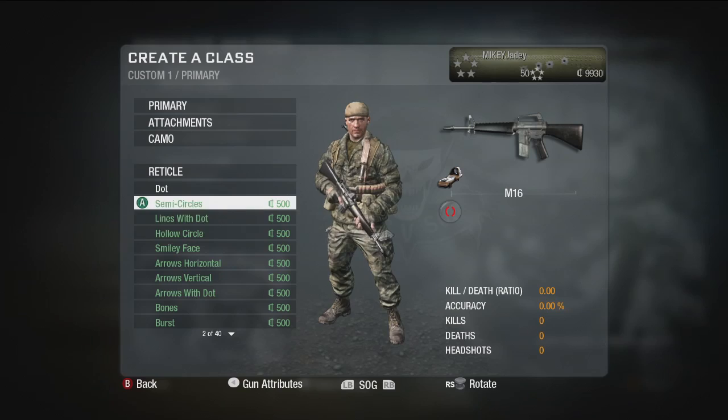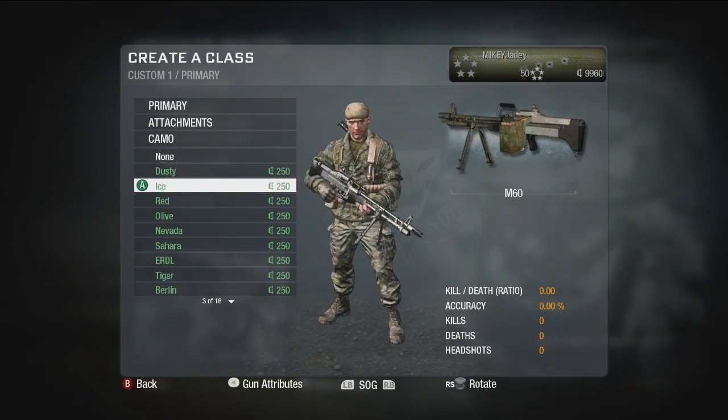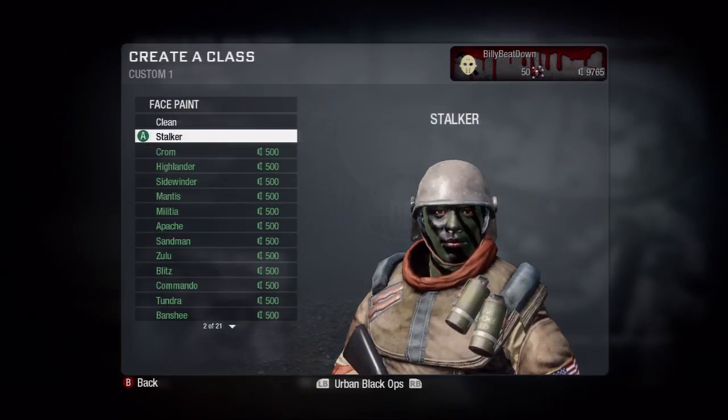Everything that relates to customization in our game has a currency price associated with it. The whole system is designed to give players freedom of choice to decide how they want to spend their currency.